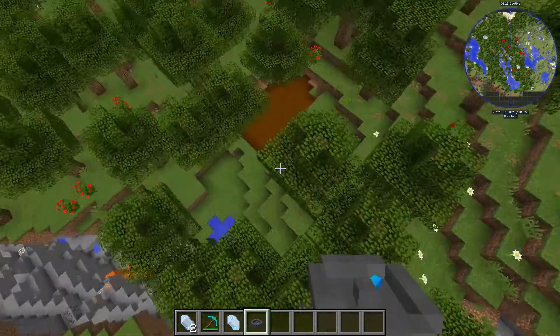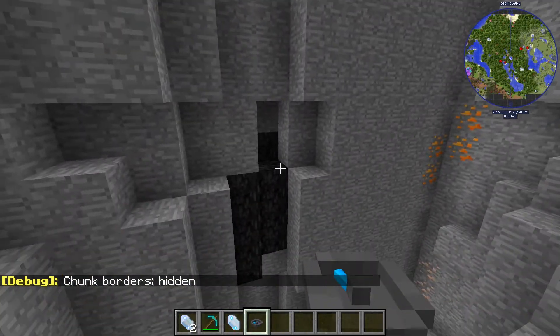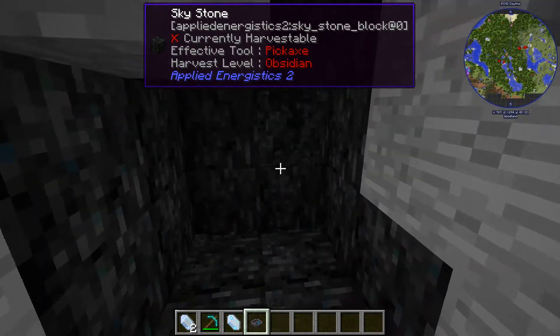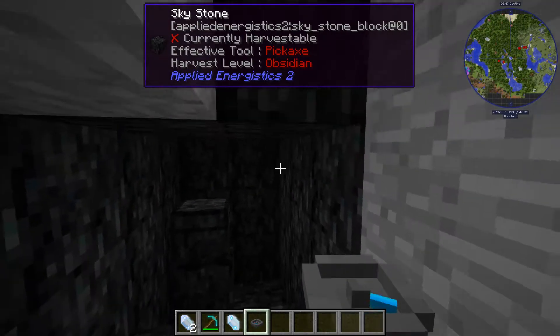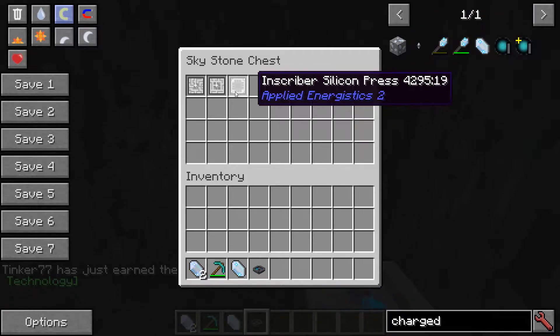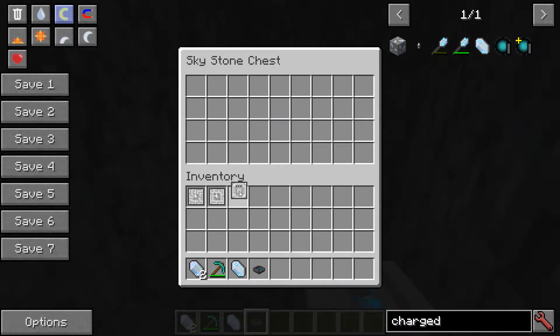I found it — looks like right here is the meteor, made up of sky stone. You can vein mine the sky stone, but inside is what we're really after: a chest. Inside you'll typically find an inscriber silicon press, a calculation press, and an engineering press — those are the three we actually need.